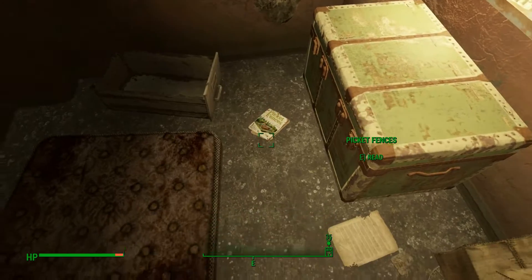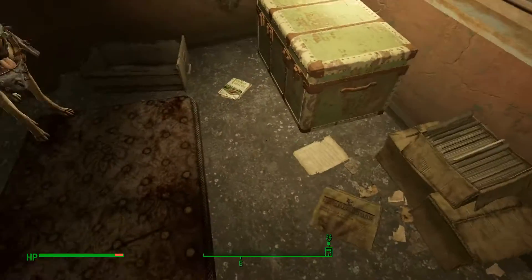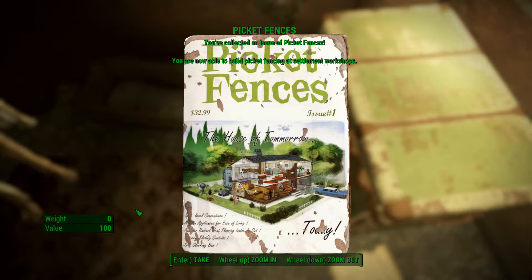There's a safe just on the wall there, but the Picket Fences magazine that you want is just here — it's easily missed. Look at all the paper on the floor and it just looks like another one of those. Reading it: you are now able to build picket fencing at settlement workshops. This is issue number one.